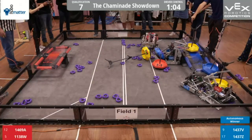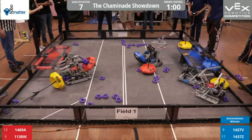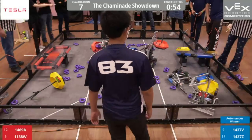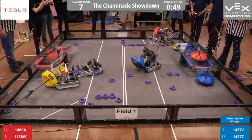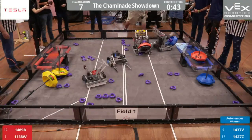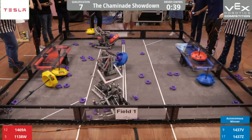In the back left corner there's a fight between 1138W and 1437V. While 1496A is attempting to steal the neutral MOGO from 1437Z while they're fighting against them. And the red alliance has all of the neutral MOGOs.